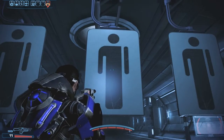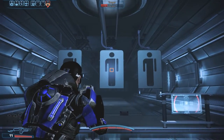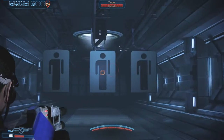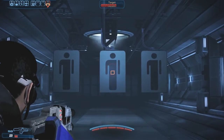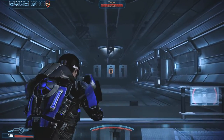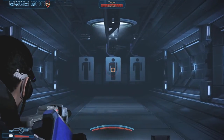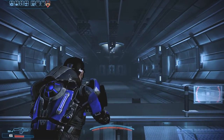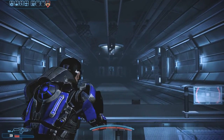Firing from the hip or down the sights, there's really no appreciable difference. At short range and mid-range, no differences are visible. Still perfectly accurate when fired from the hip, and again, no real difference when firing down the sights. At long range and very long range, you can start to see that downward slope just a little bit, so you might want to aim a little high of your target.